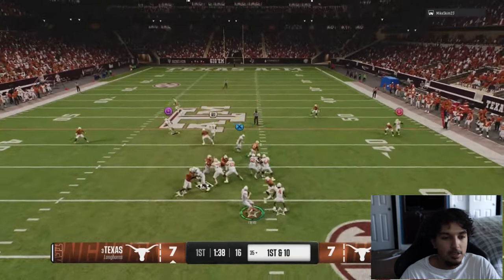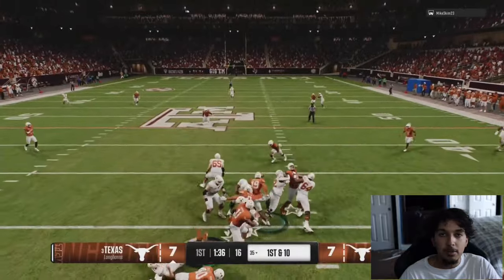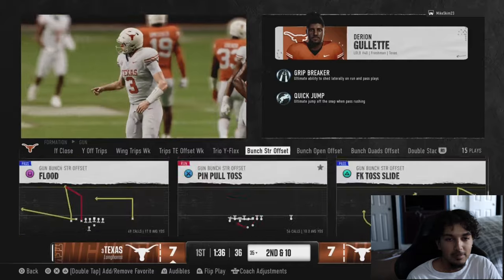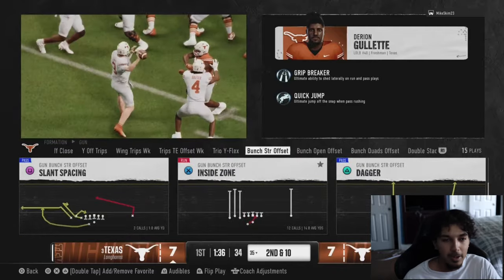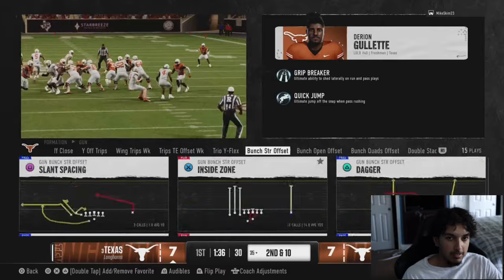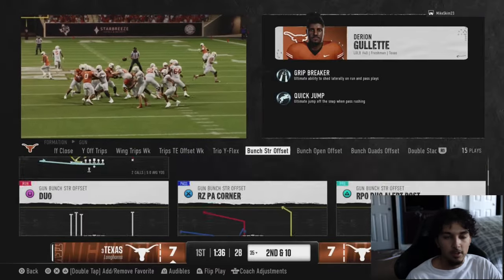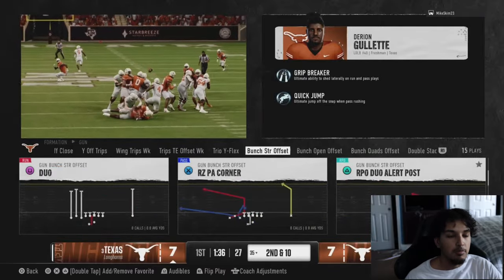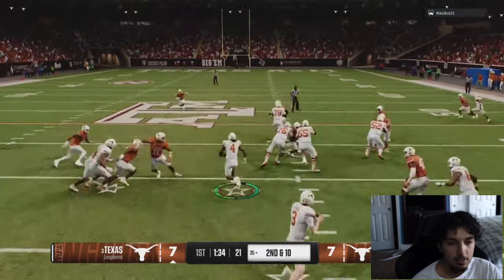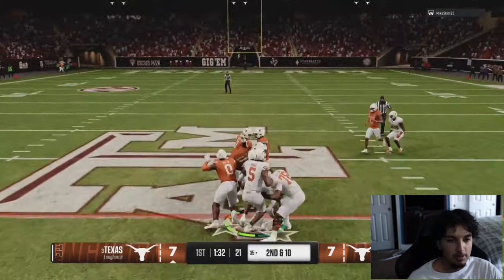Texas are elite pass rushers, but with the quick jump ability you're gonna give up something — and that's gonna be the run for this team. Right there you see that platinum quick jump — quicker jump off the snap while pass rushing, that's the full description. Galette has it — if you use Texas, make sure to put him on the blitz at the edge, he's gonna be wrecking havoc all game. We're going to have to pick it up and find ways to win on early downs.